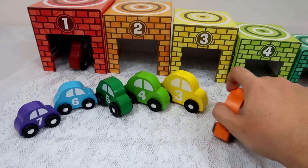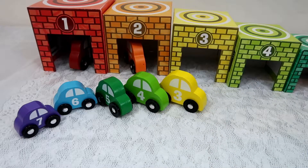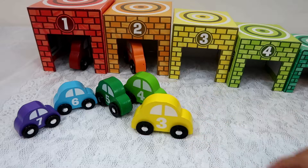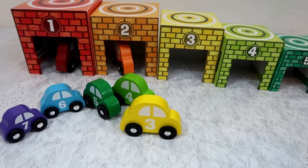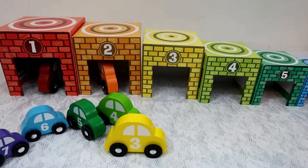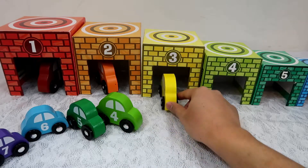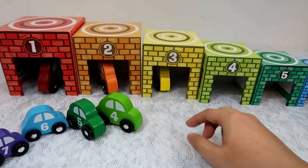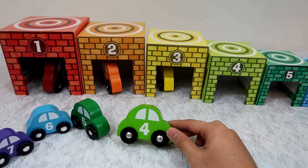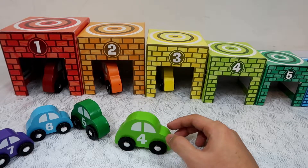So we're going to drive this car into this garage. Here's car number three and it is yellow, and this is the yellow garage with number three on top. Let's drive the car into that garage. Here's the fourth car and it is light green — let's find a garage with number four.